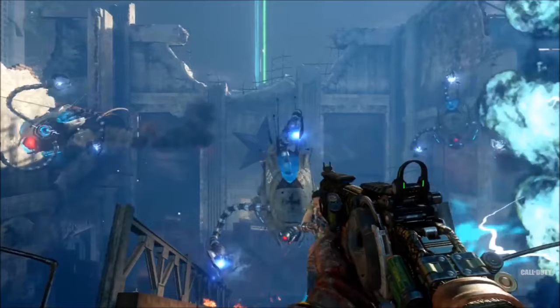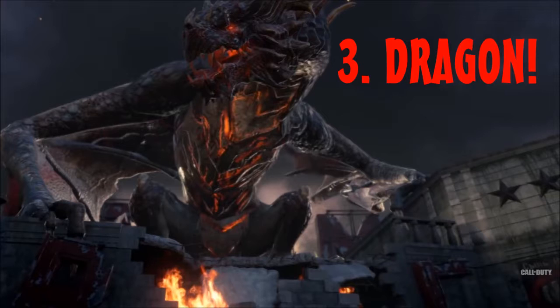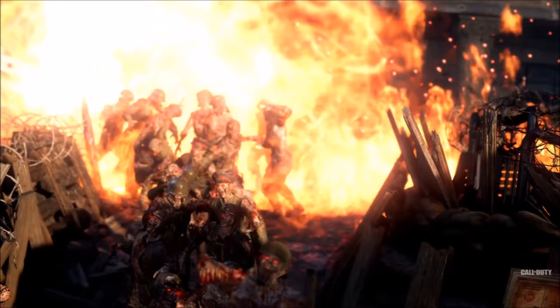Number three is the dragon. This was one of the biggest highlights of the trailer — seeing that dragon just mowing zombies down with its fire breath, and then flying up into the air at the end of the shot. There are two possibilities: it could be a trap where you pay points, hold square or X at a lever, and the dragon demolishes any zombies around it.